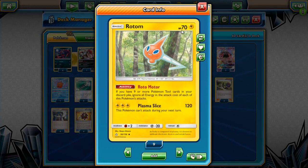Rotom here is not so much our main attacker but more like an end-game, knock-things-out-for-weakness attacker. Rotomota has a really interesting ability: if you have nine or more Pokémon tool cards in your discard pile, ignore all energy and the attack cost of each of this Pokémon's attacks. So ideally, late game we can knock things out for weakness as much as we can.